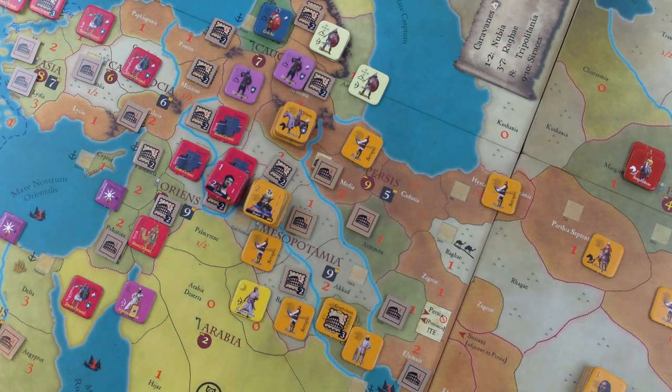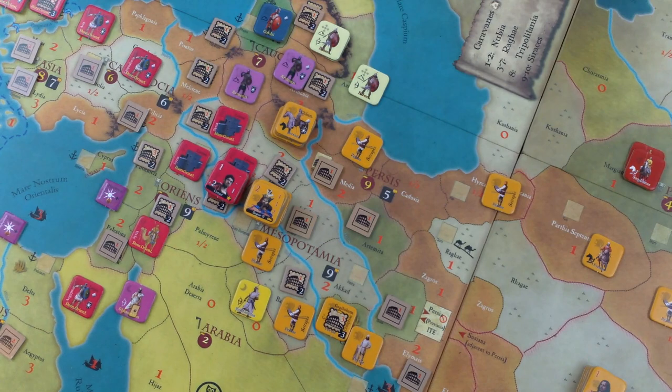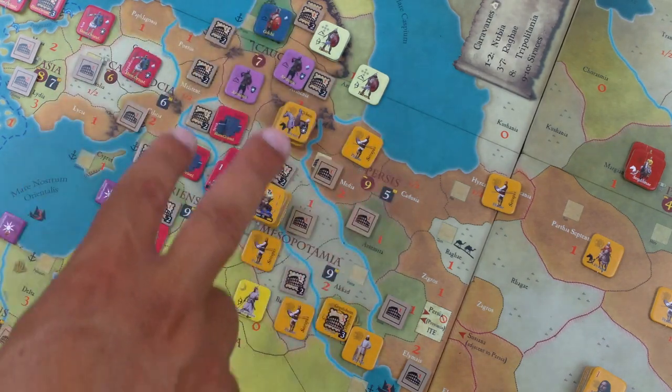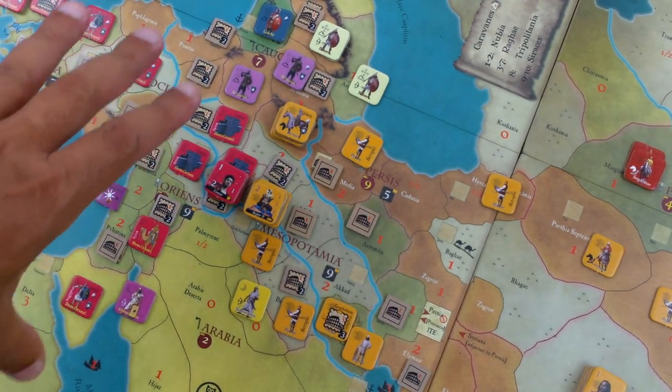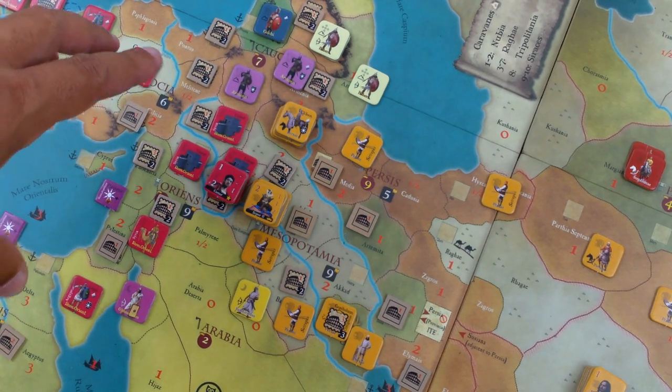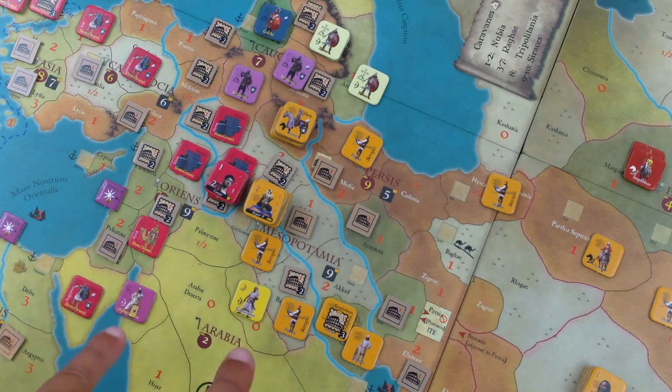These little Satrapis units are like garrison-type units. They can't attack outside of the Persian territories of Mesopotamia, Persis, and Persia Orientalis. Moving west, we can see a massive buildup of forces on the Persian side, but the Romans aren't so bad either. Sometimes I'll say Romans because the Byzantines are the Romans — they're just the eastern half. This location is overstacked, which is okay at scenario setup.